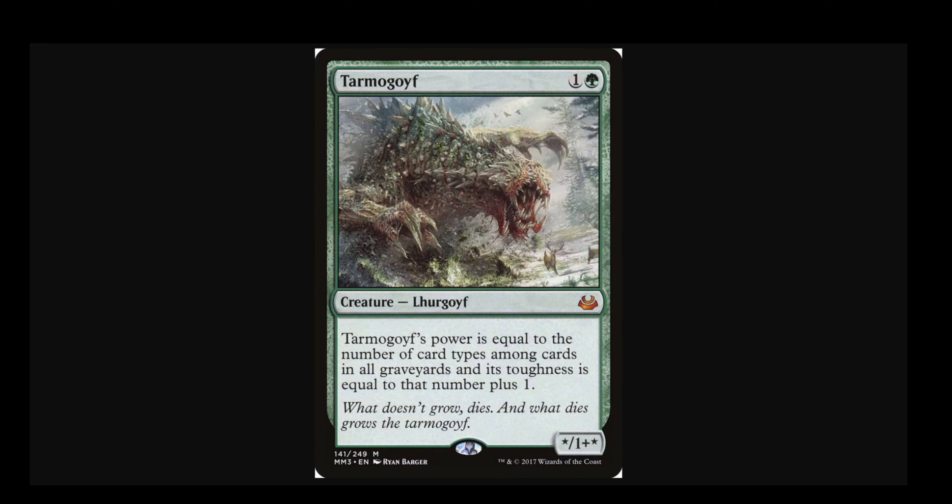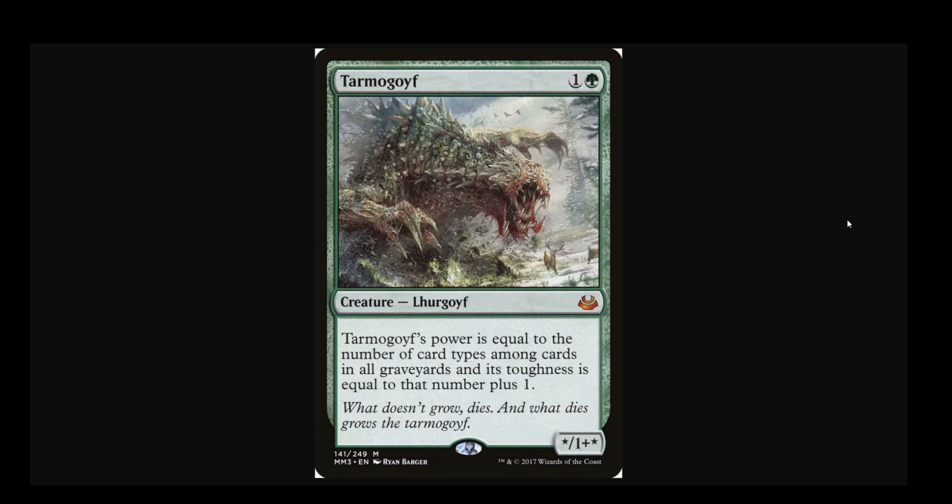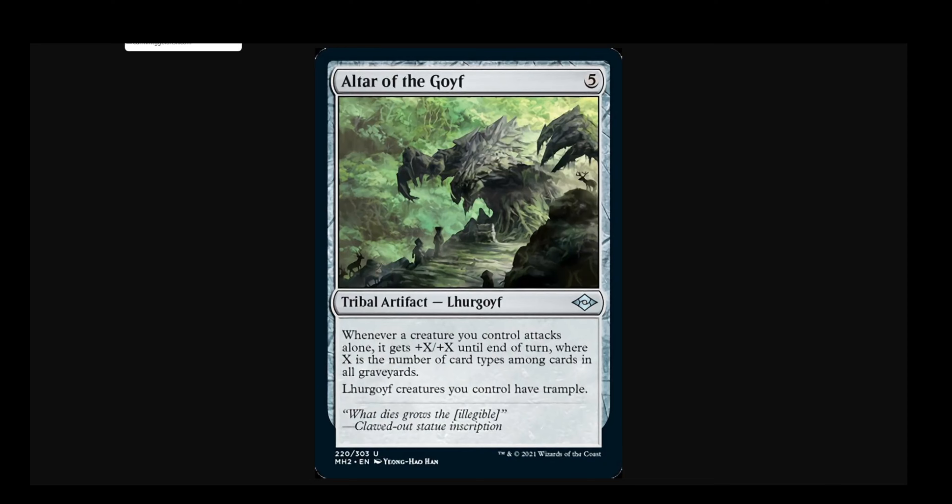Tarmogoyf is the lifeblood of BG the Rock, and BG the Rock is the lifeblood of this channel, thus I had no choice but to cover these cards. Unfortunately they're not particularly rock-worthy — they're not particularly Modern playable, except maybe in a more dedicated discard or madness shell that we'll talk about near the end of the video. But as far as our midrange purposes go, it's just not going to cut it, so I think these cards are extra cool.